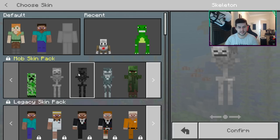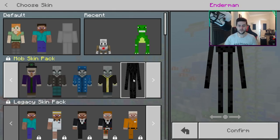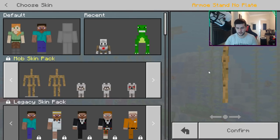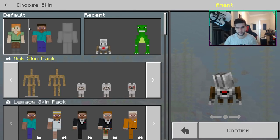In the mob skin pack you can be creepers, skeletons, zombies, an enderman - which I really like - shulker boxes, iron golems, and armor stands. It's really really cool. If you want to check out that video I will link it down below, or click the 'i' above me.